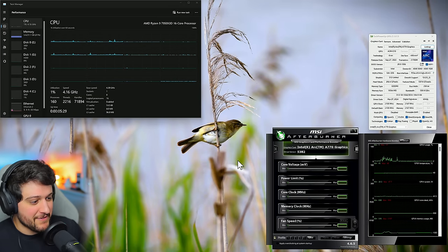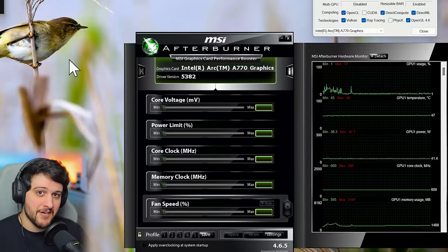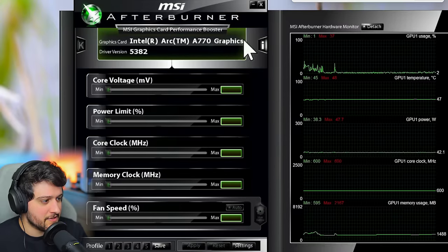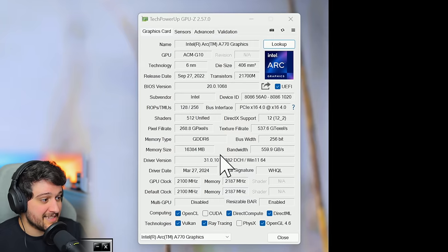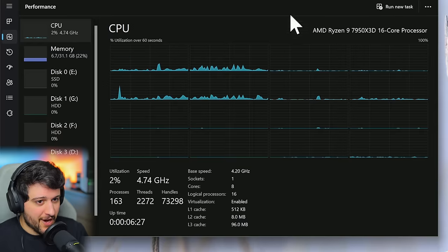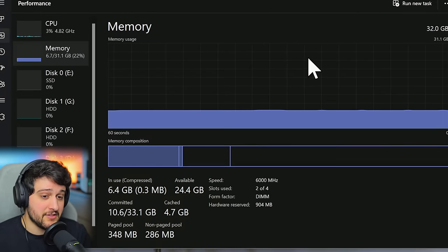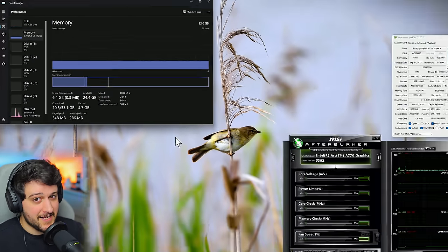Hello guys, Chris here, welcome back to another video. This one I'm going to be testing the Intel Arc A770 in Horizon Forbidden West. This is the Intel Limited Edition reference design, running it with the latest Intel drivers as shown in TechPowerUp's GPU-Z. It's the 16GB model, which will come in handy in this game. We're pairing it with a Ryzen 9 7950X3D with half its cores disabled — essentially the same as a Ryzen 7 7800X3D — and 32GB of DDR5 6000MHz RAM in dual channel. Let's get into it.